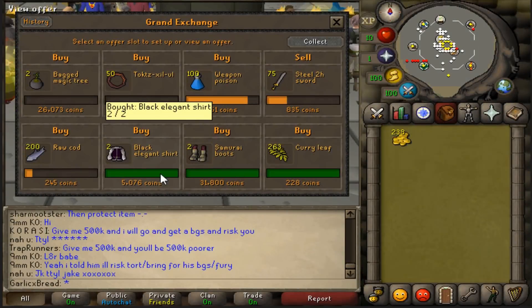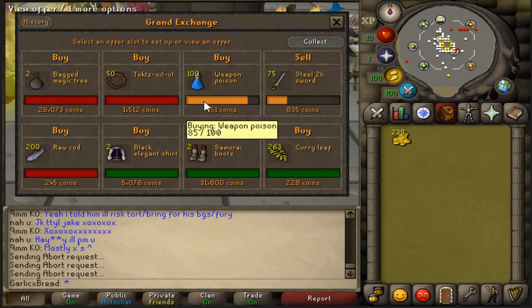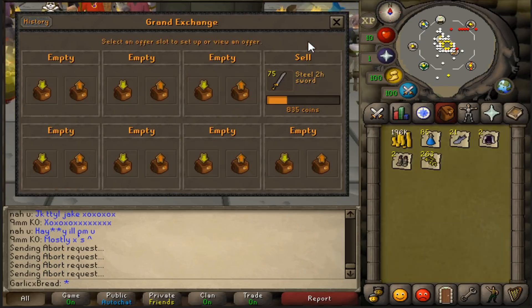12 hours later and it's the night of the first day. I'm really happy to see that the FashionScape items went through. Let's collect everything and see how we're doing. I'm going to leave the Steel 2-Handers up because they started selling the moment that I logged in.